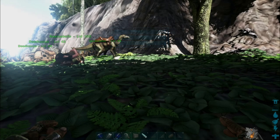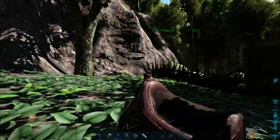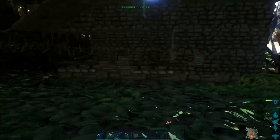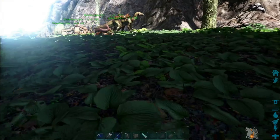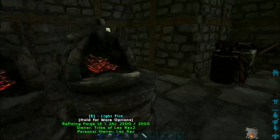I managed to get back out of the other world. Here's my base. By the way, when I said I'd get my Beelzebuffo to level 100, I wasn't lying — I got him to level 105. He is so strong now; instead of 500 health he now has 4,000 health, and his damage is way higher.